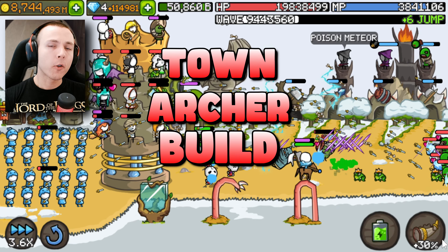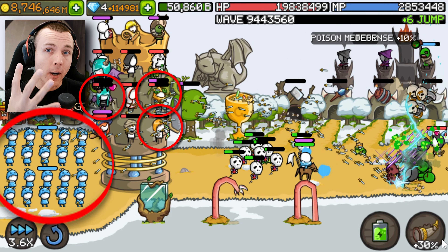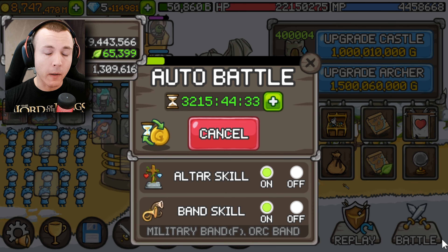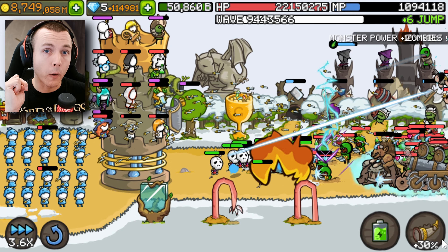Now this is a town archer build, so it uses town archers as the main damage dealer alongside succubus, Zeus, and dark lightning archer. You can see the waves are running extremely smoothly, and that's because he's running time autobattle 24/7. He has a lot of gold and also very nice items for this build, which I will show you in a moment.